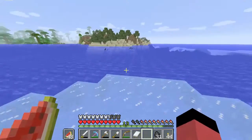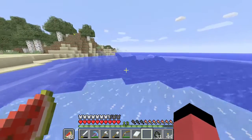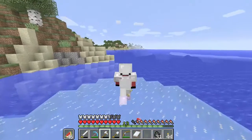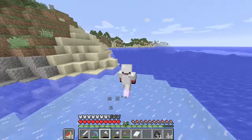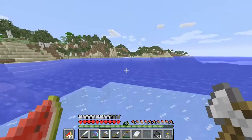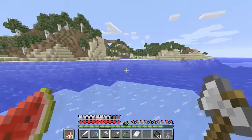The bad thing is that you can sprint, but you can't jump — because if I jump, I just fall in the water. So I shouldn't do that. Look at this — we're walking on freaking ice! How awesome is that? This is my first time with frost walker — I haven't got this at any point in any kind of gameplay.